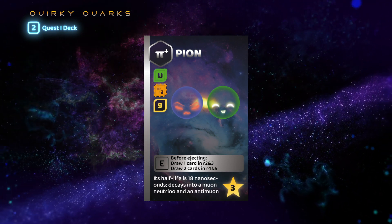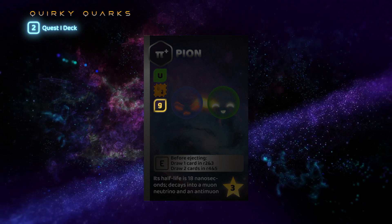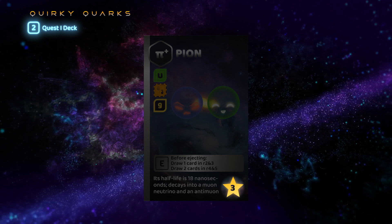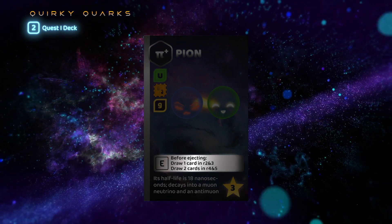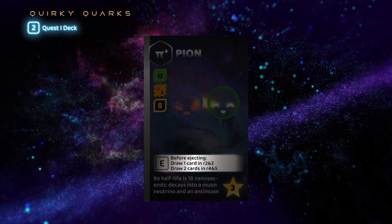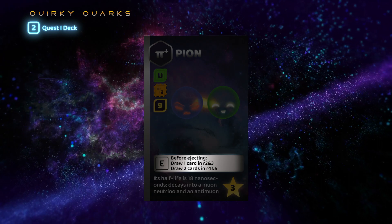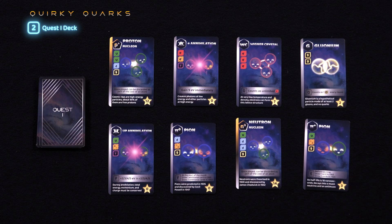As you can see, the Pi Plus Pion requires an up quark, an anti quark, and a gluon to complete. It gives three points at the end of the game if completed, and once completed, allows you to draw one additional card before ejecting cards in the ejection phase in rounds one to three, and two additional cards in rounds four to five. Because it offers relatively few points but a powerful ability, it's the type of quest that you would like to complete as early as possible in the game.